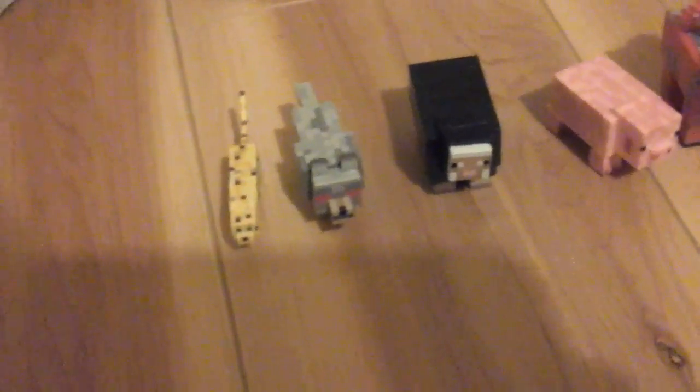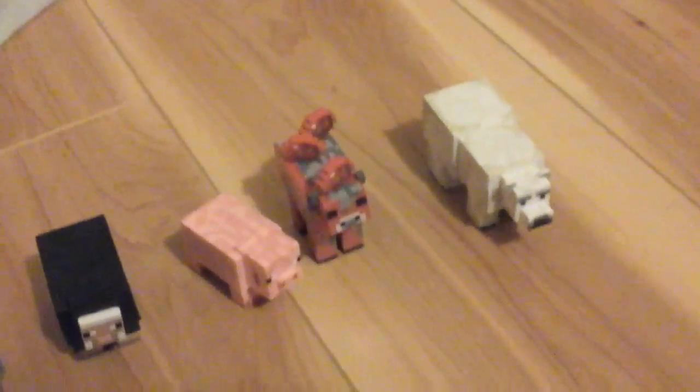Now let's open up the animal pack. Here they are — it comes with a wolf, an angry wolf, a sheep, a pig, a mushroom, and a polar bear. This guy can dance!